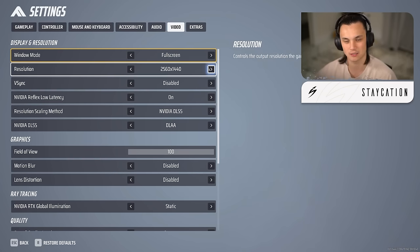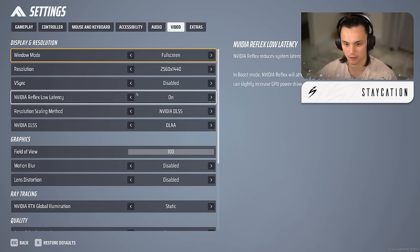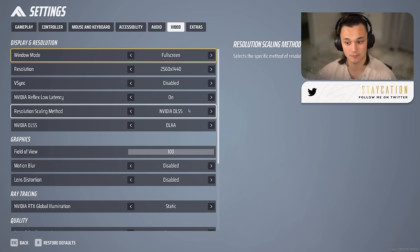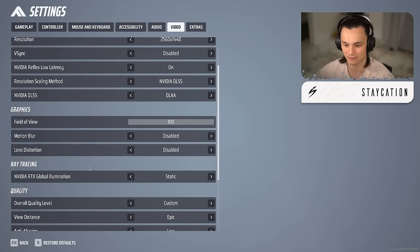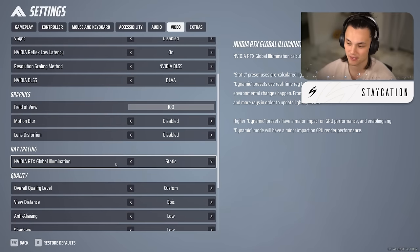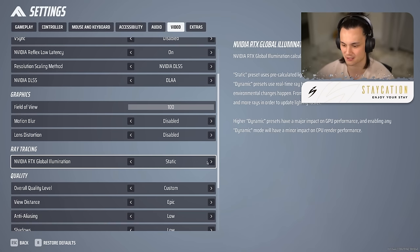For video settings: I play on fullscreen at 2560x1440. V-sync disabled. Low latency on — not on plus or boost, as that can cause stuttering. NVIDIA DLSS I keep on; I don't usually run DLSS in other games but I like it here. I actually run DLAA. FOV I crank to the max. Motion blur and lens distortion — get rid of both. NVIDIA RTX global illumination I set to static for best performance.